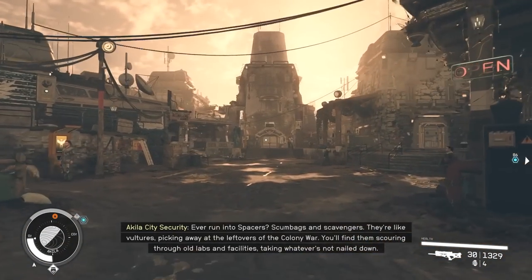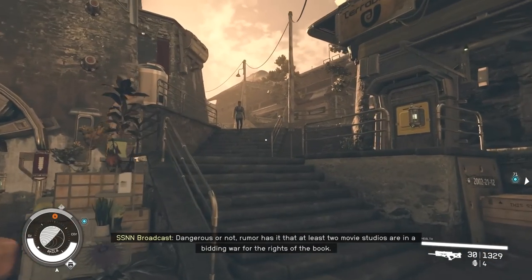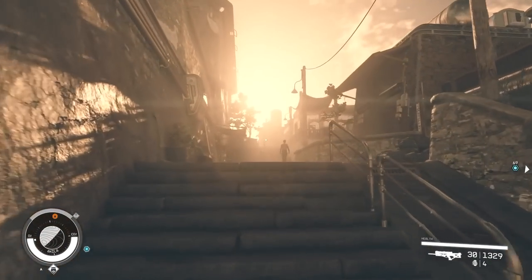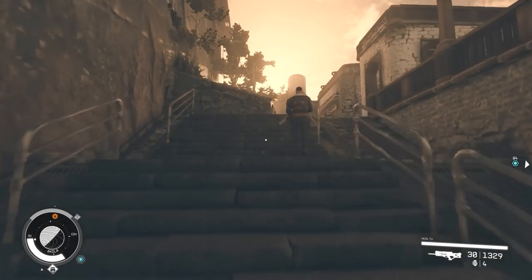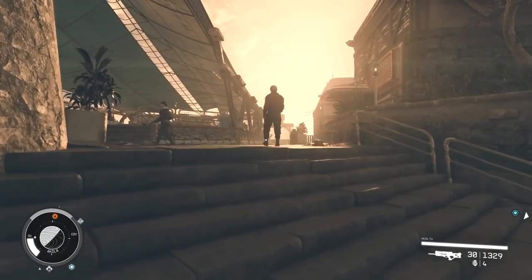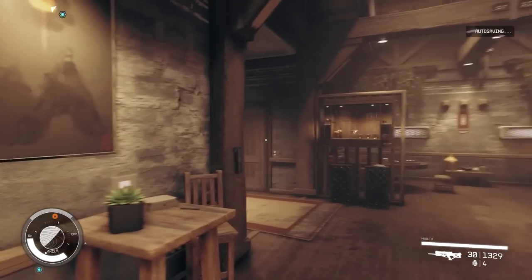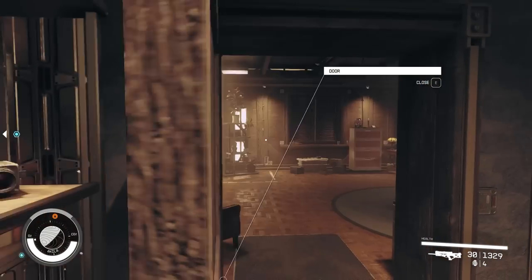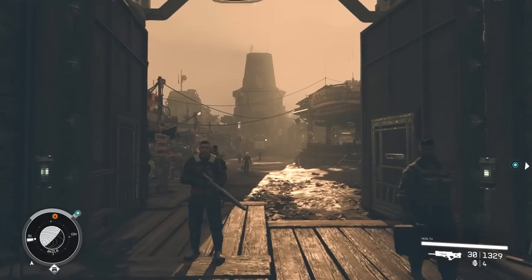Starting from the entrance of Aquila City again, make your way near the door and this time go up the stairs to the right. Take all these stairs in succession — a set of stairs, another set, more stairs, and another pair. The first door on the right off the stairs will be the Co-Estate. You may have to progress the story a little to unlock this. Once inside, turn left, take the first door on the left, go into the room, and on the bedside table closest to the wall you'll find a skill magazine.